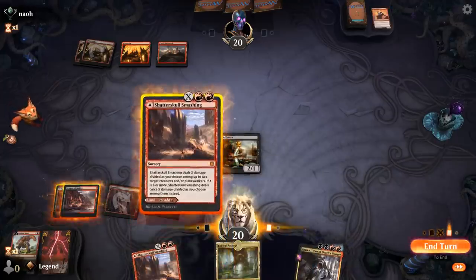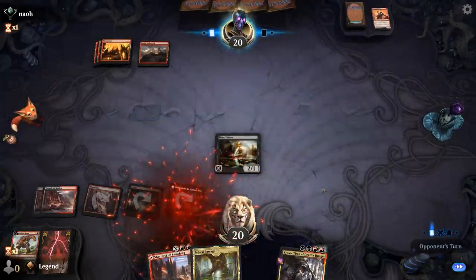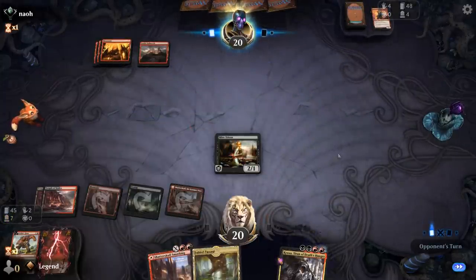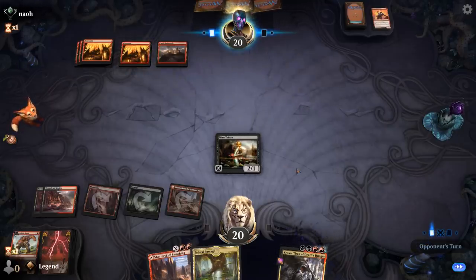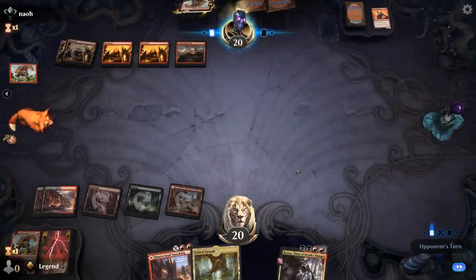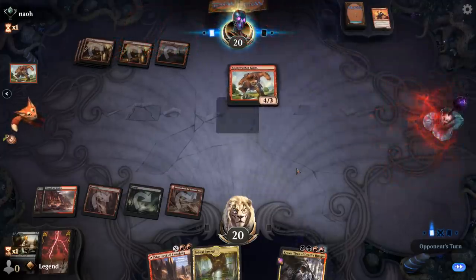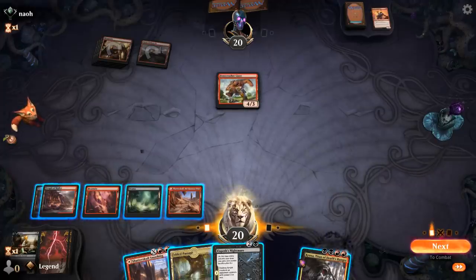There we go — Kroxa! Giant can attack fine with the trade. I'll play one Smashing tapped and then next turn I'll be able to escape Kroxa — plenty of cards in the graveyard, and Fabled Passage will add one more. Against mono red, the plan of just trading resources is a good one because we should have the better late game. Storm kills Triton — nice trade for the opponent. Nightmare doesn't have any targets at the moment.